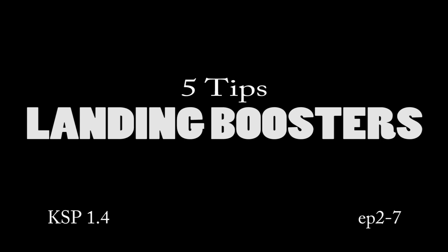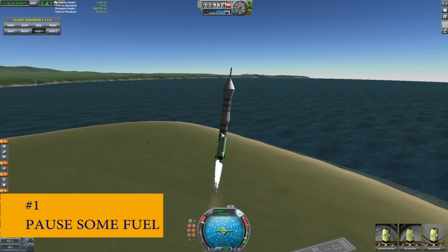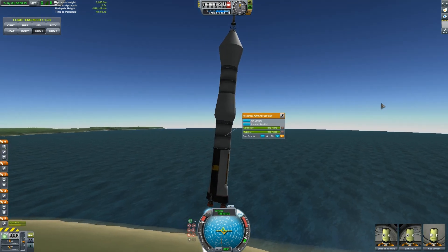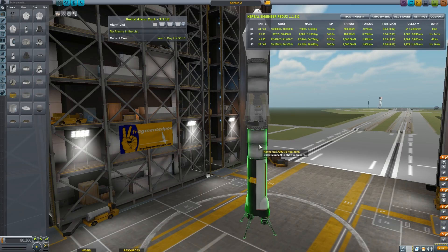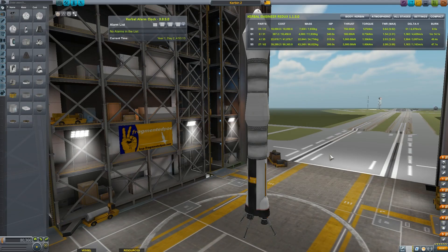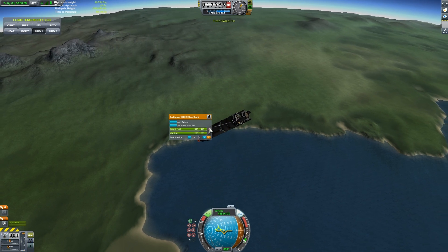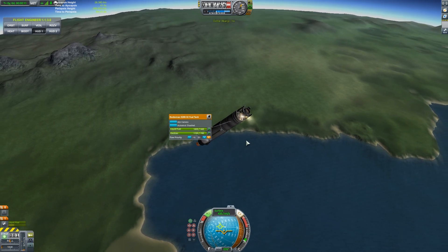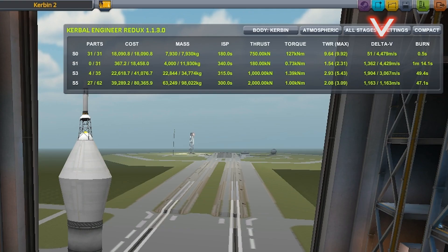Five tips for landing boosters. Number one: pause some fuel. In practice, I have found it easiest to design reusable rockets by including a paused fuel tank. Right click on a fuel tank and click the little green triangle by the oxidizer and fuel. This will ensure that we have fuel left to land. Just don't forget to unpause it for your boost back burn. This is also handy if you're using a tool like Kerbal Engineer and calculating your rocket's delta-V, as paused fuel is not counted.